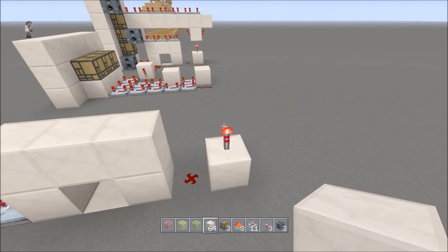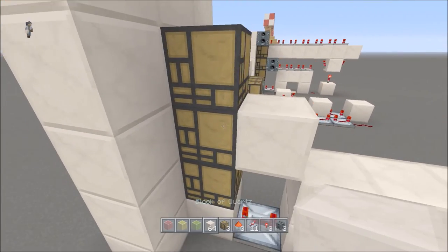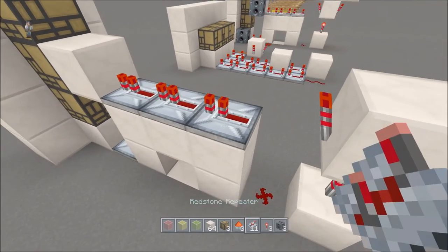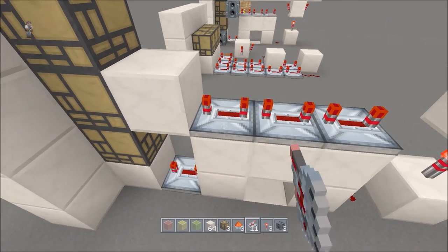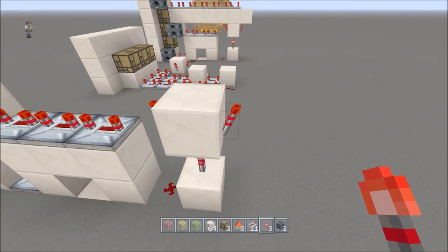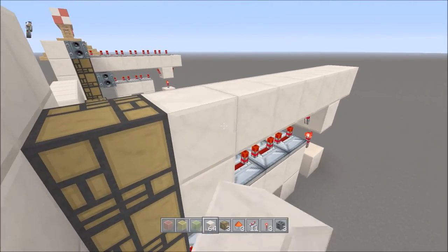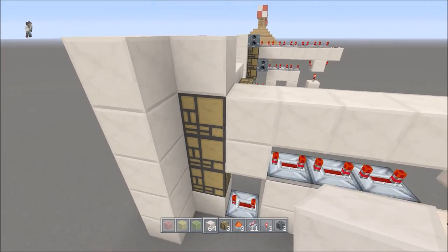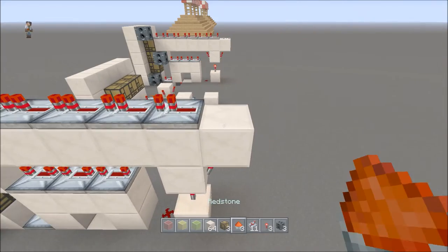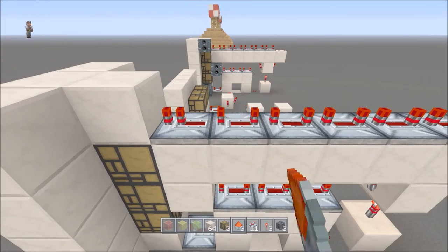Put a block on top of this with a piece of redstone dust, a block, the torch, then right here go three blocks like that. Put a block on top with another torch, then put a block behind this middle lamp. Go one, two, three and put all of these on full delay. Come behind on this one - it should look like that with a torch out that side. Put a block there, then all of this should just be blocks going all the way across. Block on top of this lamp, then go one, two, three, four, five, six repeaters with a piece of redstone dust. Put all these on full delay.